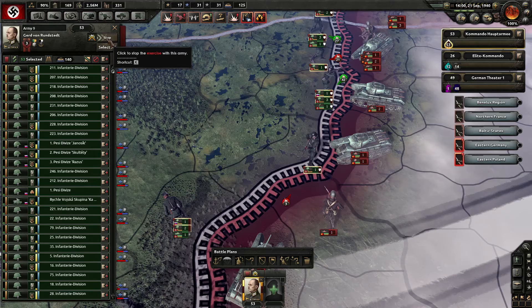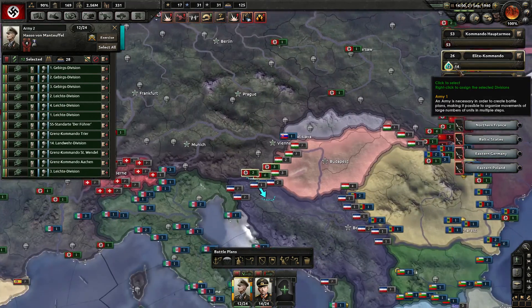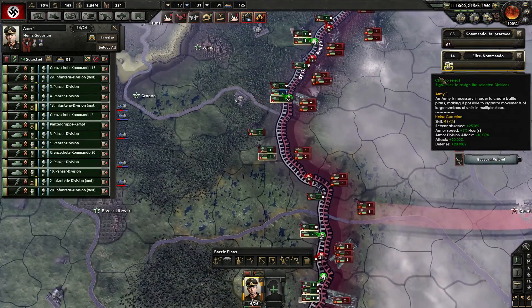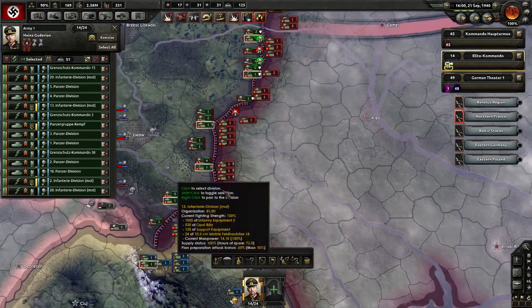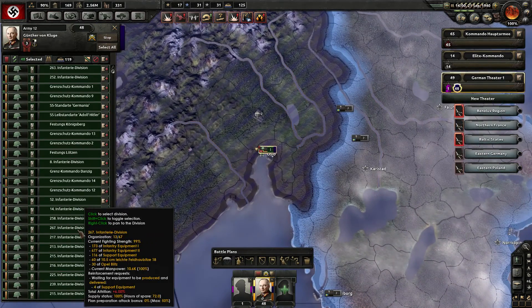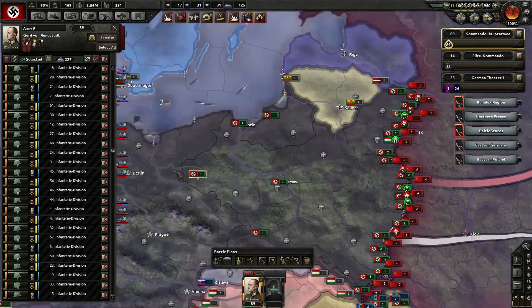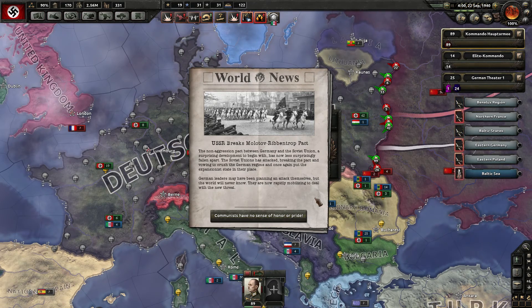I'm such an idiot — I just started training. This will change our plans. We might have to pull some guys off. These guys will definitely join the front. The tanks too. There are a lot of planes here — let's move them to the south and pick half of these guys to assist on this front as well.